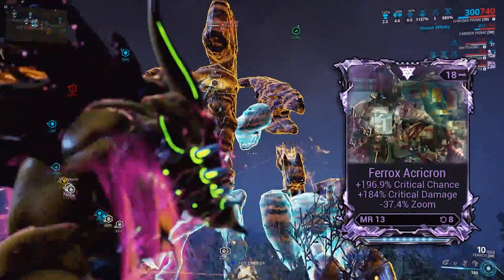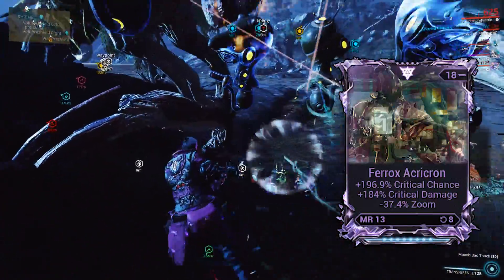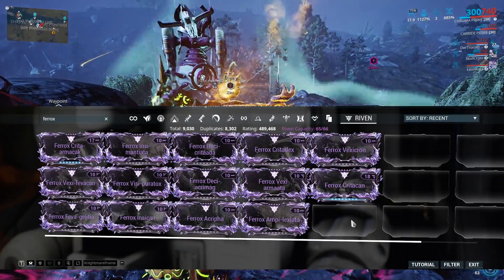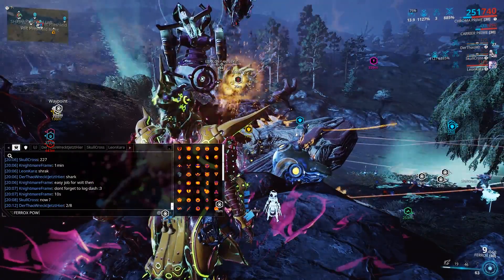So here it is — a very simple Riven. Crit chance, crit damage, and with a negative. Like I said, very simple. He had like 2.8 billion Ferox Rivens. He clearly has problems and should seek medical help.